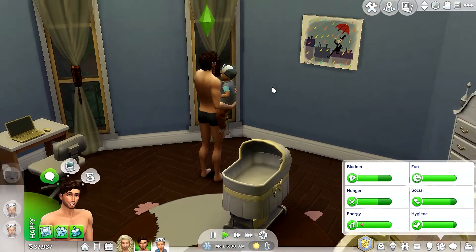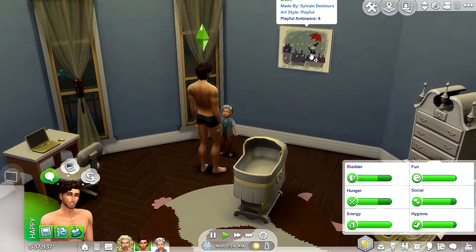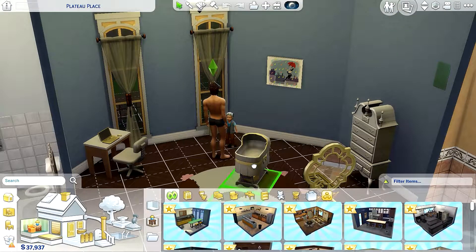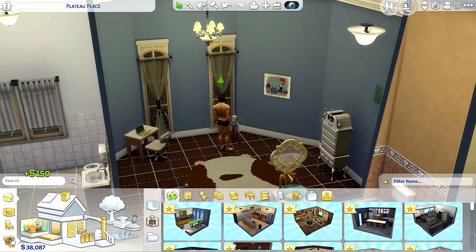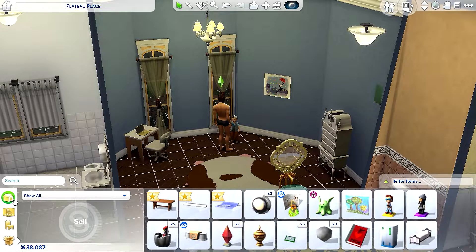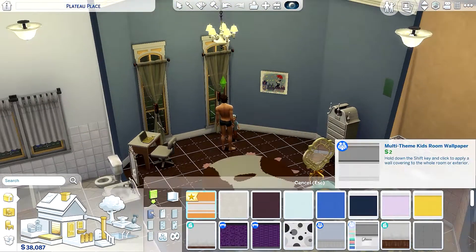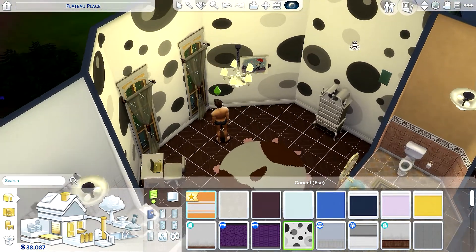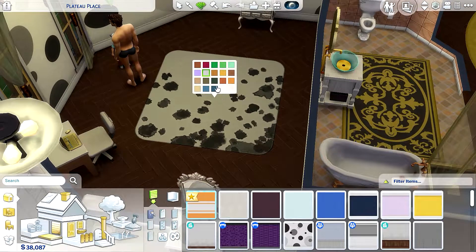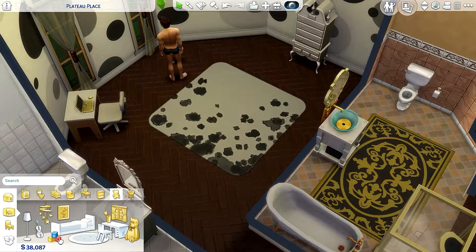We're going to fix this room — look, your dad painted something for you! It's a playful painting. I can just decorate with you guys in there. I'll get rid of this and paint the walls gray. Let me go with this one — yeah, we'll just go with that. Let's change the flooring too.